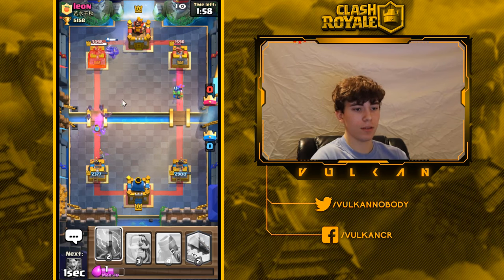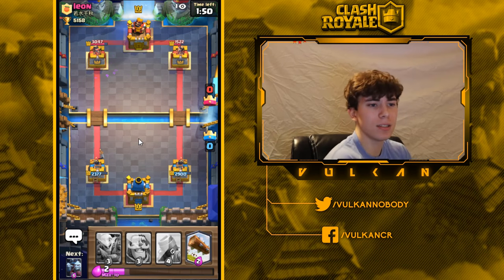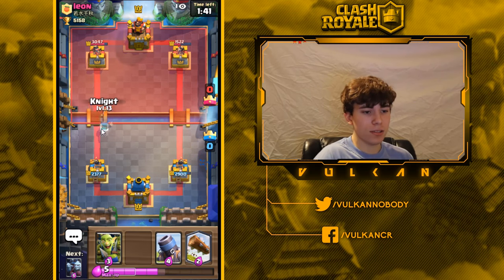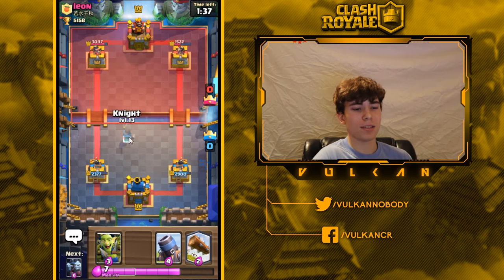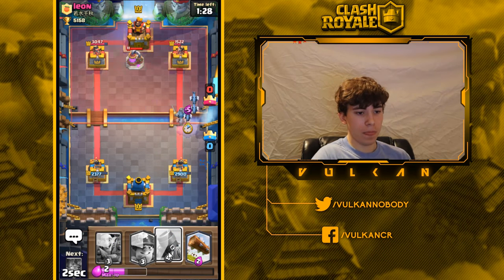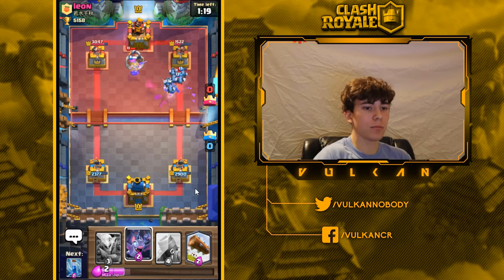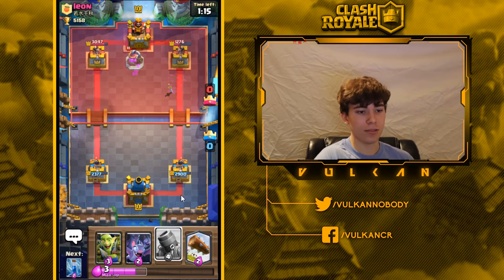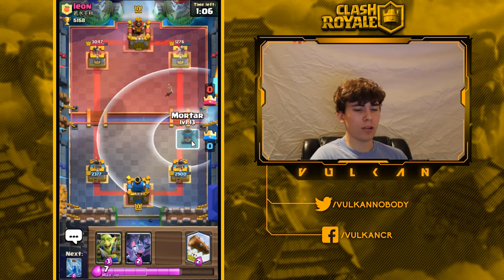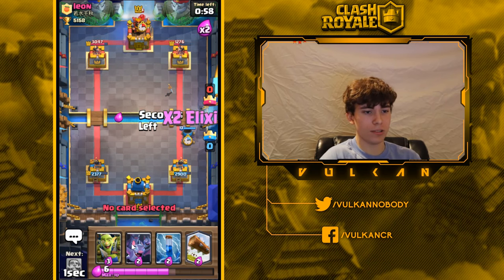I need to wait for the musketeers to cross the bridge before I defend. I don't want that miner to go to waste, so I'll play bats and try to use some damage. He has arrows, but he just played them, so he probably doesn't have another big spell. Instead of going mortar — since I want to save it for defense — I'll go knight-minion horde. He probably hasn't cycled back to arrows, so I can play that. The important thing to recognize is that even though he had arrows, they were not in cycle.